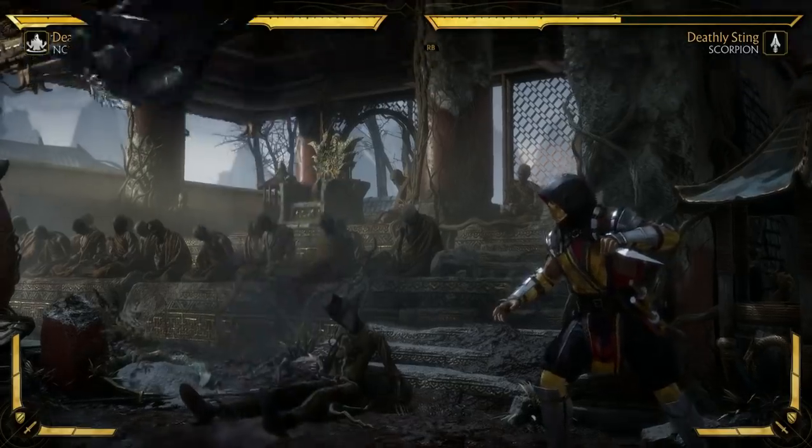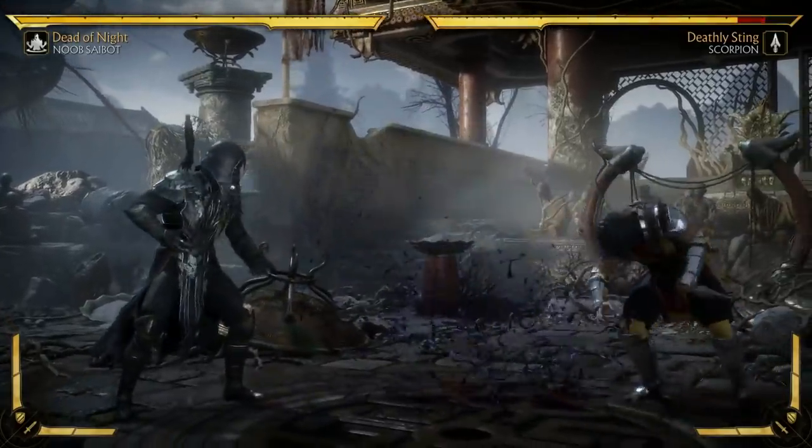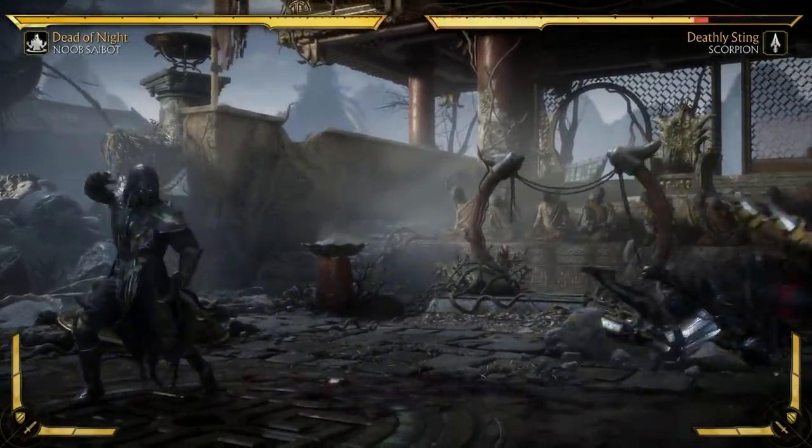That's just how I've been using it. Like, if I think you might do a ground pound with Jax, I'm jumping — and if you didn't, I'd just do it. I never knew how important it was to Noob Saibot to strike a pose. This dude is all about posing.